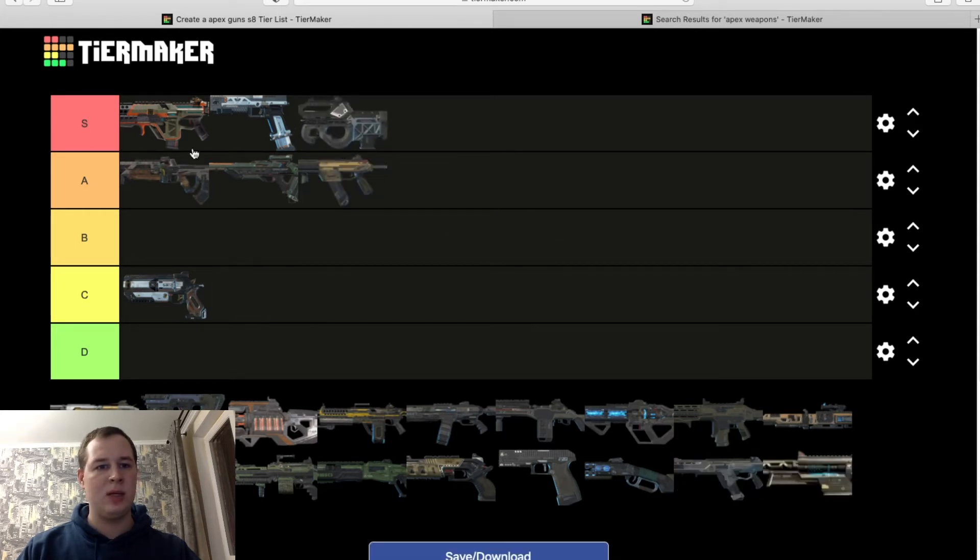Prowler — best SMG, no explanation needed. It's a care package gun at the moment, but even if it weren't, it's still amazing. You don't even need the select fire; most people use it on that 5-bullet burst mode which actually shreds people and you can do damage faster. Definitely up there.